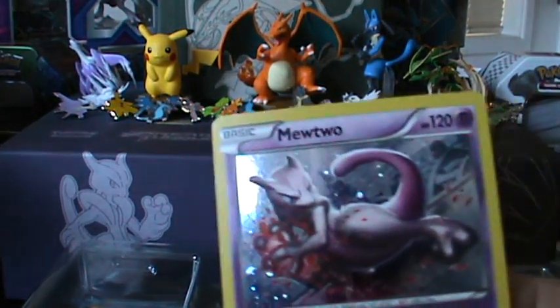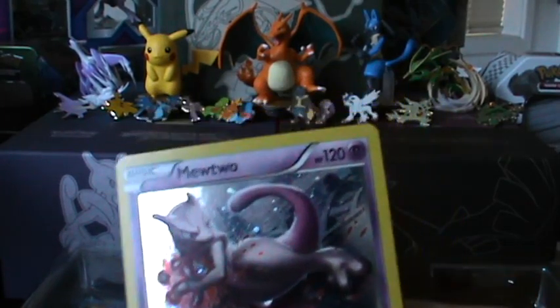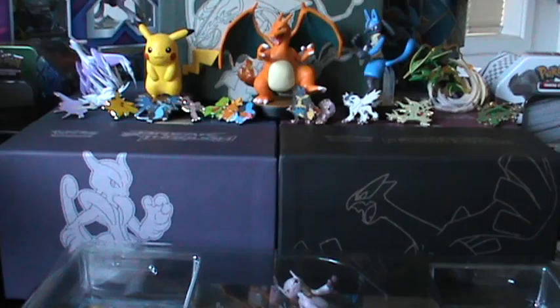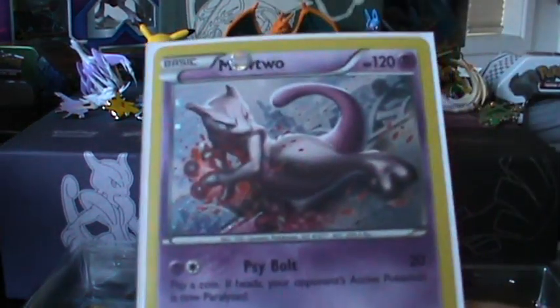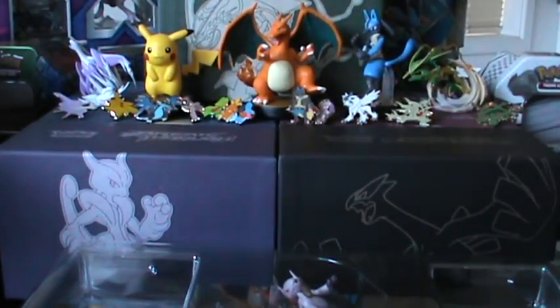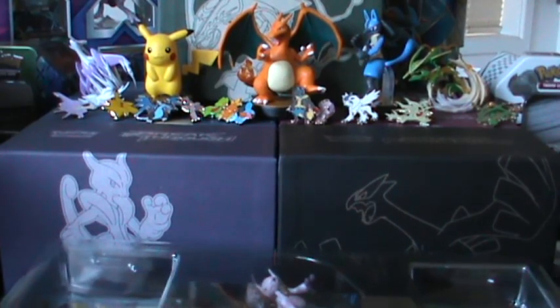Here is the promo card out of Mega Mewtwo Y. This one is number XY101. There is a different one in the Mewtwo X box, which is number 100. This one has the attacks Cybolt and Zen Blade, which I think is pretty much the same as the other card — it's just different artwork from memory.